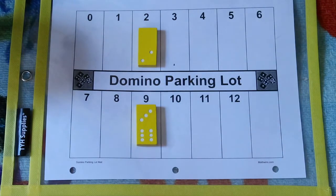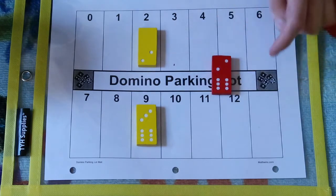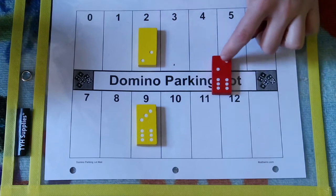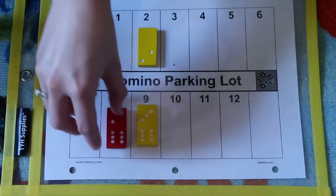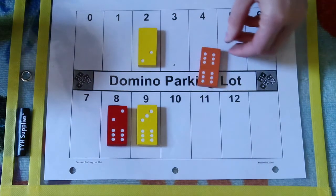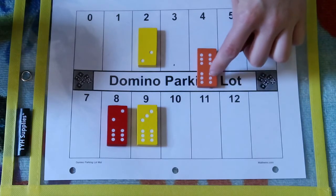And then player 1 will go again. They'll pick a domino and then count out theirs. Looks like they got an 8 — do you guys know why? The bottom half on both 8 and 9 are the same, but the top half has 1 less. So the one with 2 is 8 and the one with 3 is 9. That's fun.